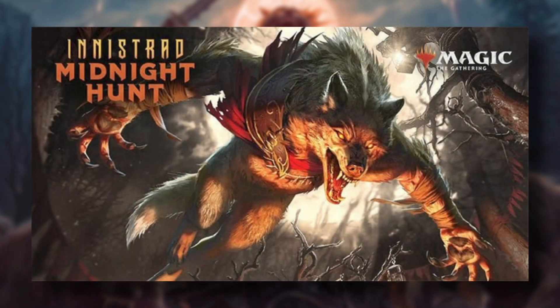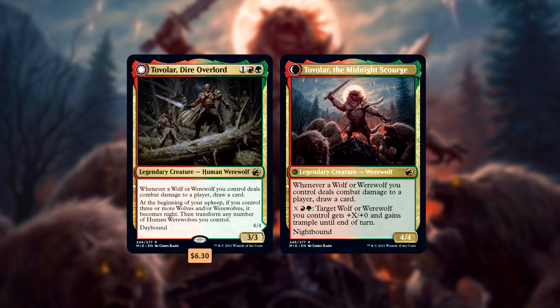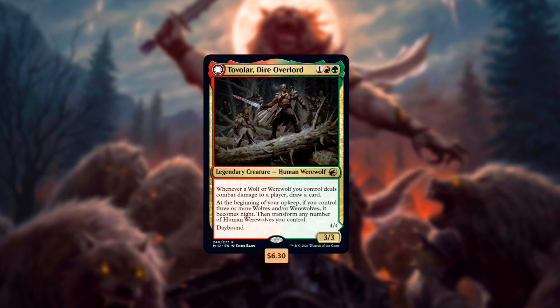But now with the release of Midnight Hunt, not only did we get a bunch more powerful werewolf support cards, we also finally got the werewolf alpha the players were hoping for. Tovolar, Dire Overlord is here, and it's got werewolf players howling with joy. This commander does everything the archetype wants. It draws a ton of cards like a cheaper Toski, Bearer of Secrets. It transforms all your werewolves with minimal setup like a better Vildin Pack Alpha. And it tosses in the iconic pump ability from Kessig Wolf Run, all for just 3 mana.